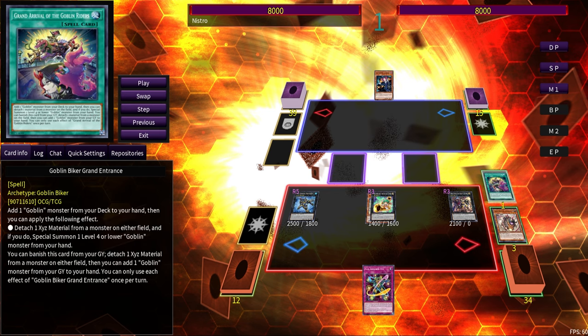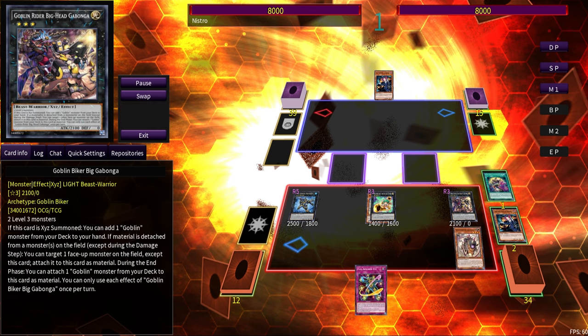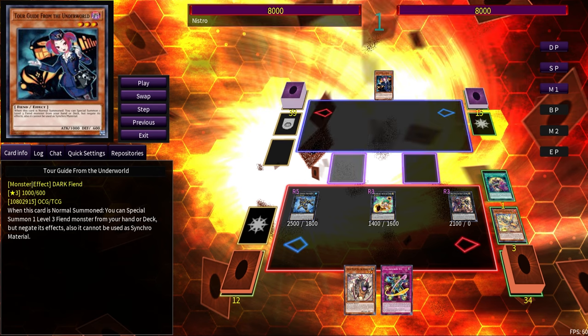You use Goblin Biker Grand Entrance first. Its effect detaches an Exceed material from any monster on field — that's part of the effect, not the cost. Then optionally, it adds a Goblin monster from your graveyard back to your hand. Even if you have no Goblin monsters currently in the graveyard, you can still resolve the second effect to detach a Goblin monster and add it back to hand. We do this with Dug Charger. Then Mean Merciless comes back up, detaches an Exceed material, Special Summons itself, and when summoned we get to summon a Goblin monster from our hand.